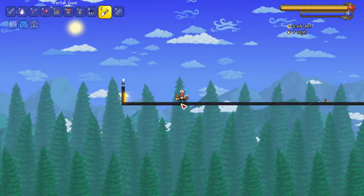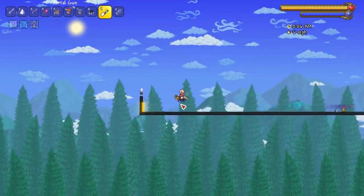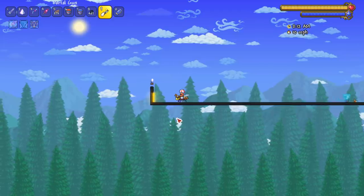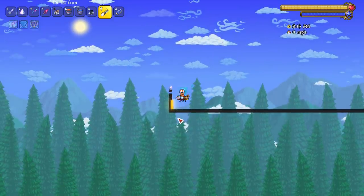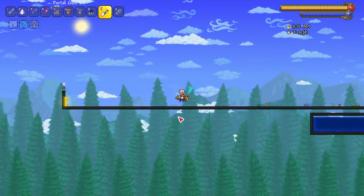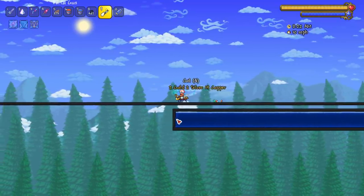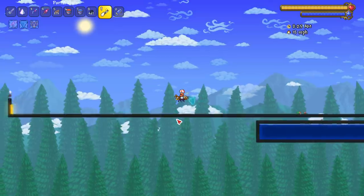Next up, the Bee Mount. We're going to give it the benefit of actually being in the air. On the ground it's only 10 miles per hour, but let's ascend a little bit and then start flying — 31 miles per hour. Interesting how there's always very sus numbers in Terraria, like why 31 and not just 30?